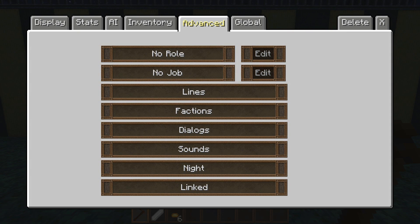The first thing you want to do is go to the advanced tab, and right here you'll see role and job. There's actually a follower feature for both. First we're going to go over role, and then we're going to go into job.